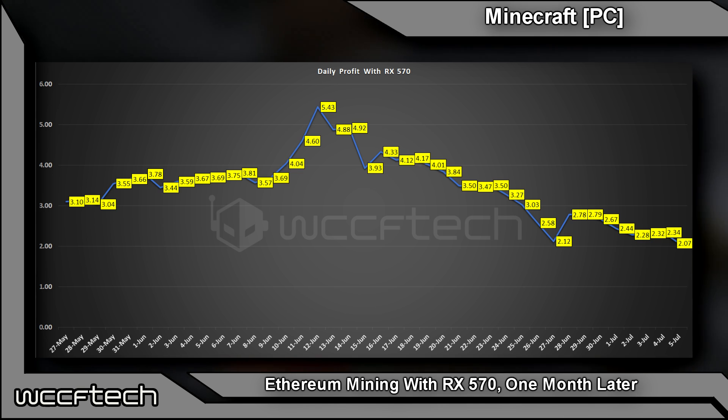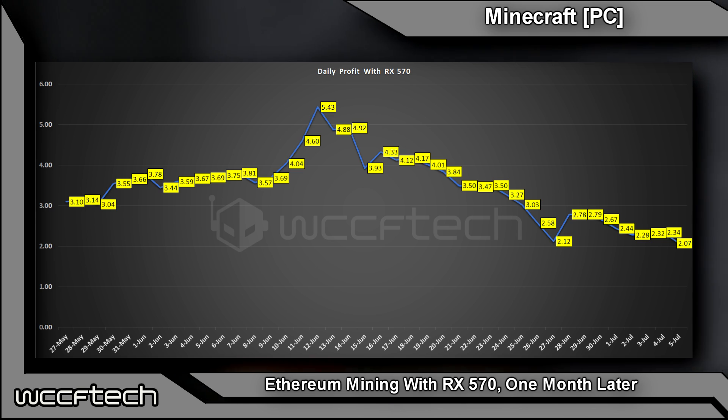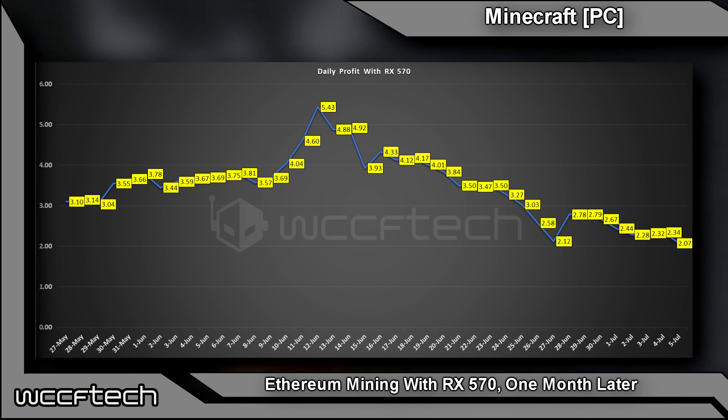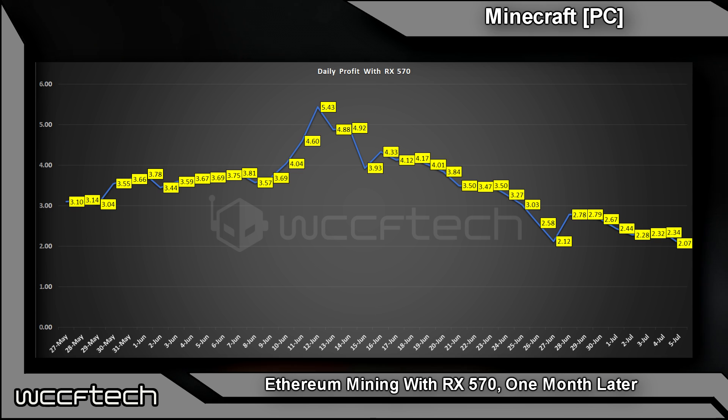That spike was when Ethereum peaked at just over $400 per ETH. When we started it was around $200, so you'd have thought it would have doubled — but because of the DAG increase, which is the difficulty at which the script is running, as the price went up so did the difficulty. That's also about the time a lot of people came into the market and added to the entire pool, which lowered the payout per person.